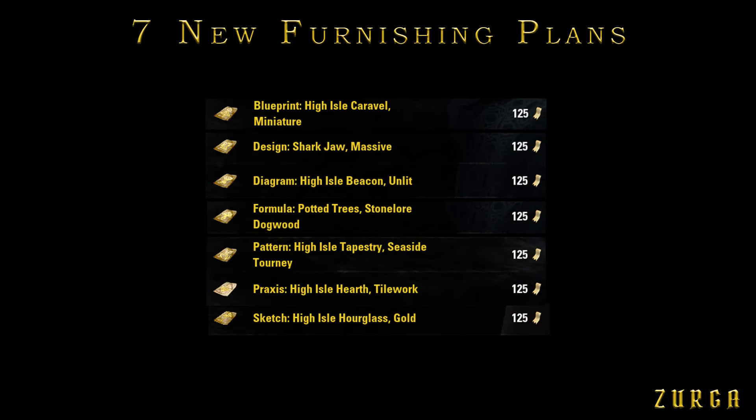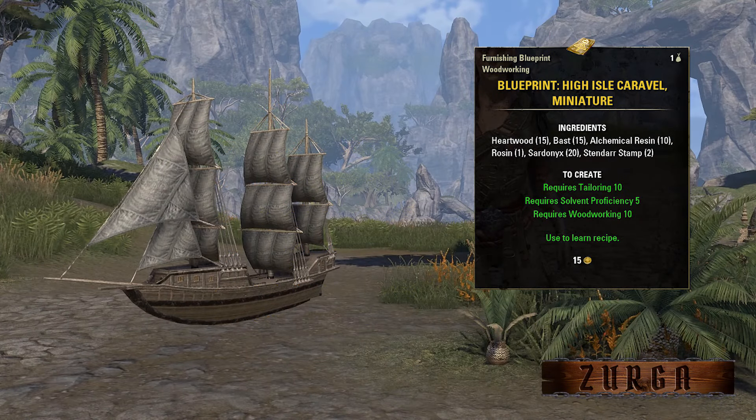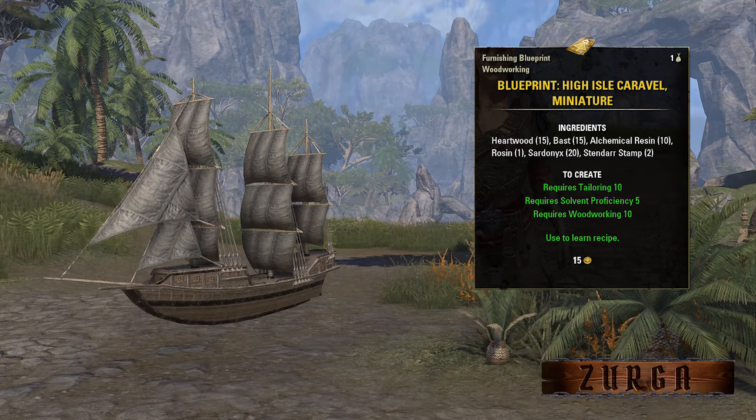Now let's come back to our furniture. Here you can see the names of all 7 new plants and their prices. Next I will show the furniture which you can craft using these recipes.